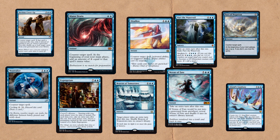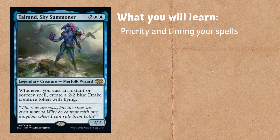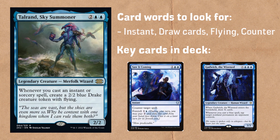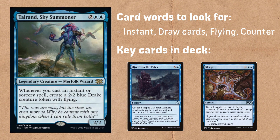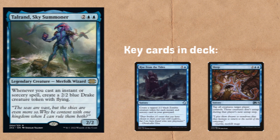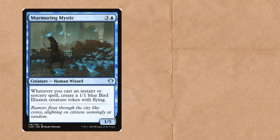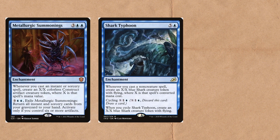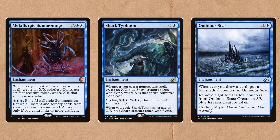So here's a deck based entirely on counters and turn spells because that's all I could think of — I'm joking, of course. Anyway, Taurand Sky Summoner is a 4-mana 2/2 that says: whenever you cast an instant or sorcery spell, create a 2/2 blue Drake token with flying. The game plan is simple and support cards are actually on the cheap side. We'll start with Murmuring Mystic and Docent of Perfection, which are just slight variations of Taurand himself. There's also Metallurgic Summoning, Shark Typhoon, and even Ominous Seas, which fit perfectly into this token theme.